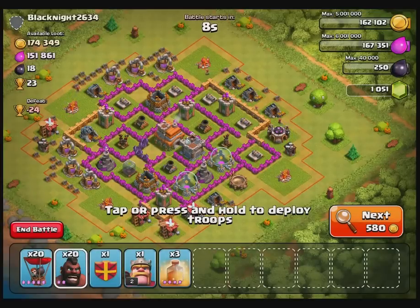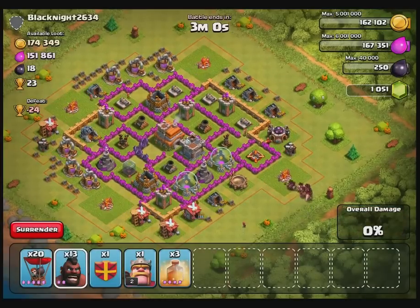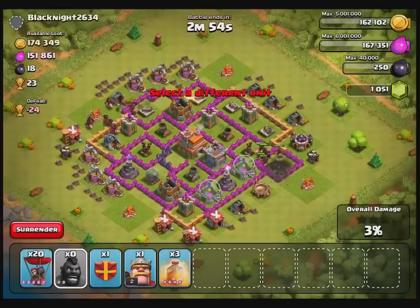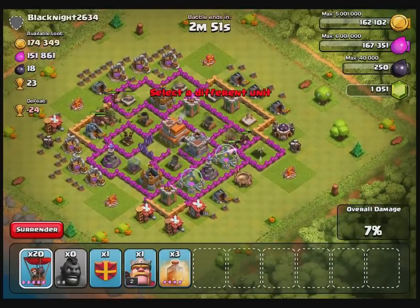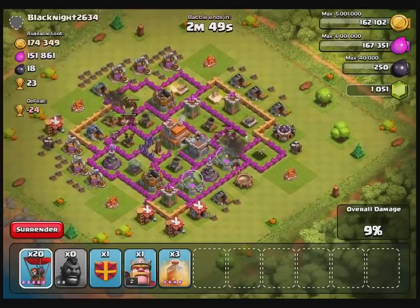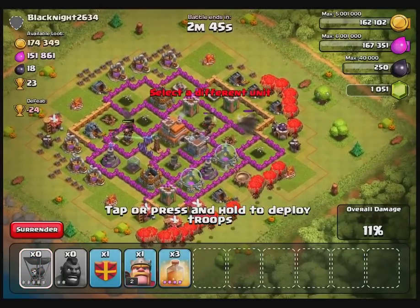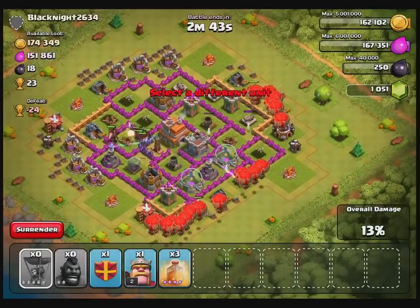I meant to have three lightning spells for this type of attack so I could take out one of the air defenses with my lightning. I don't see myself using healing potions for the balloons, so I kind of goofed that up. But anyway, I'm just gonna see what happens here with the Hogs and air defenses.